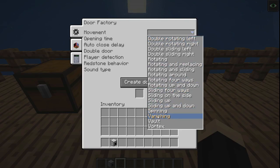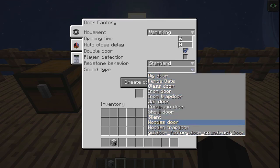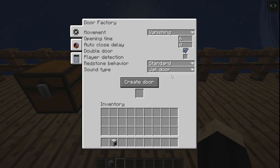For this one, let's go ahead and choose vanishing. Opening time is how long it takes to open, and closing delay can be the same. Double door means if you put two together they'll act as a double door. Player detection means the door will open or close when it detects you coming through — you can toggle either on or off. Redstone behavior options are standard, redstone only, redstone lock, or hand only, which means you can open it with your hand. The last option is sound type, with different sounds available based on the types of doors in the game. We're going to choose jail door as a setting.